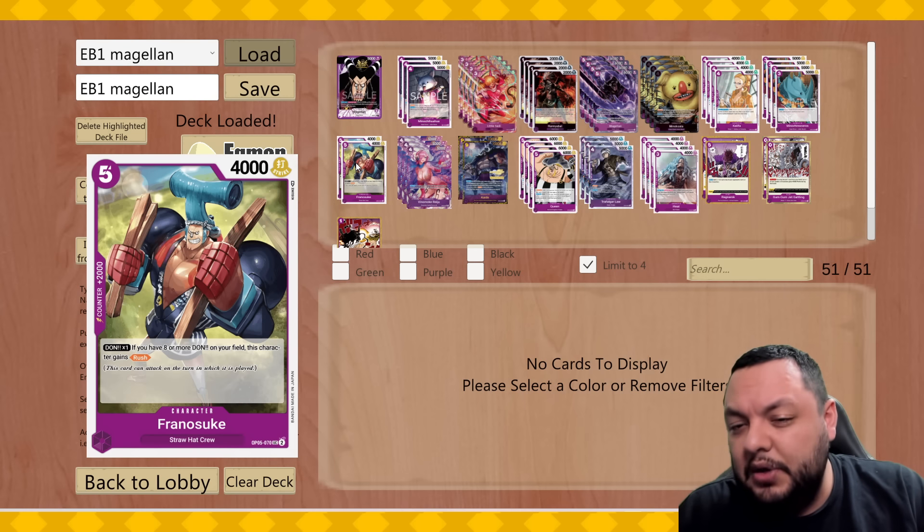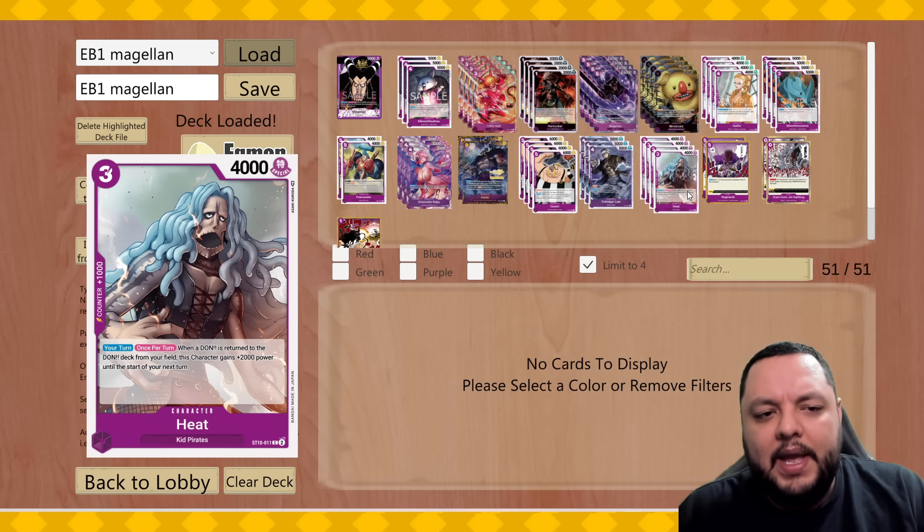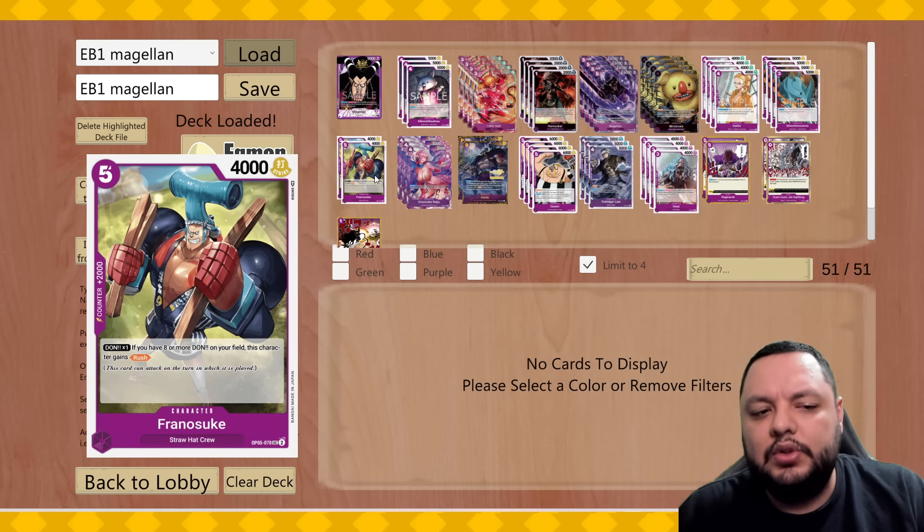Playing more 2k counters could be really good — I did miss 2k counters in this deck. I was getting aggressed and pushed in really fast. So if anything, the change I would make is 2 less Hit into 2 more Frankies, to have a little bit more 2k counters.